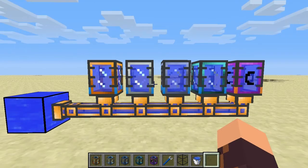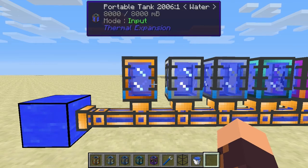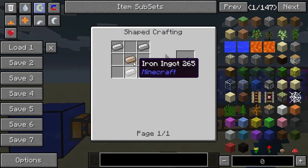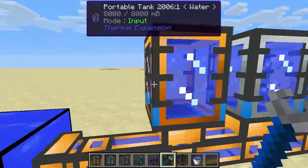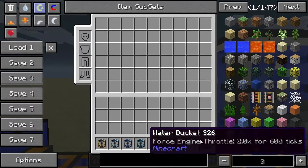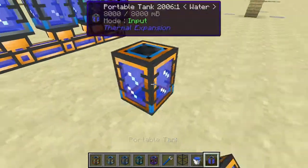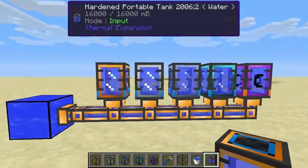Just a quick note — something I forgot to add. You can break portable tanks with a pickaxe, but when you do you'll get the tank back without its contents; the fluid will be lost. However, if you use a crescent hammer — which just requires a tin ingot and three iron ingots — you can remove the tank without losing the fluid. Hold the crescent hammer, hold shift, and right-click, and there you go: the tank comes back with all its contents intact. So it won't lose its content when you pop it off with the crescent hammer.